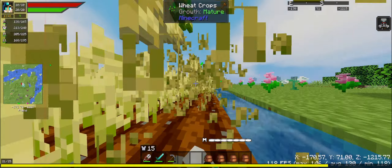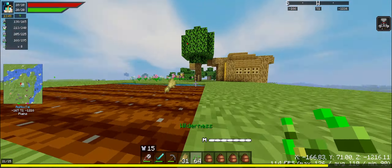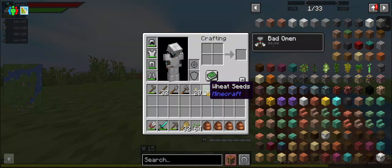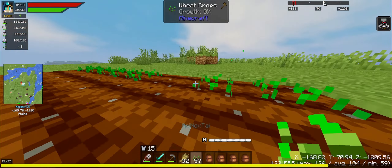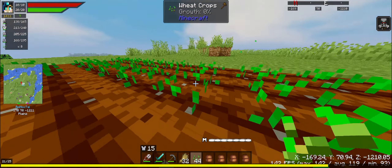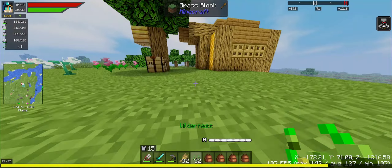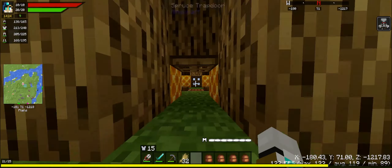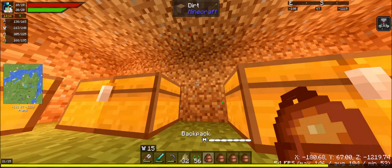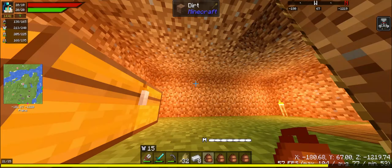First off, where was the wheat? We can get some seeds. Under the water it looks nice — we got quite a bit. Now if only I had an auto farmer, that'd be really great. Yep, that's a nice amount of seeds. I guess I can keep the seeds on me.